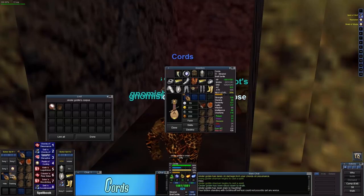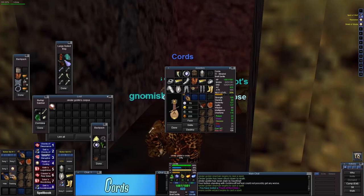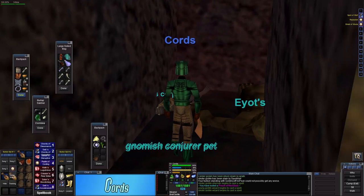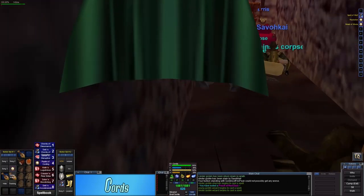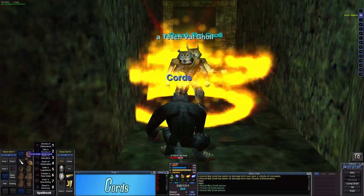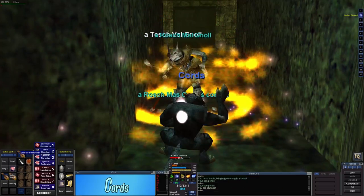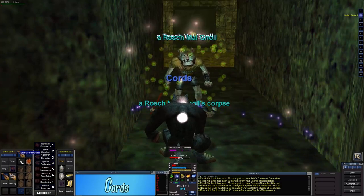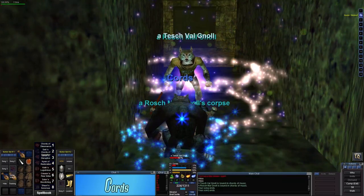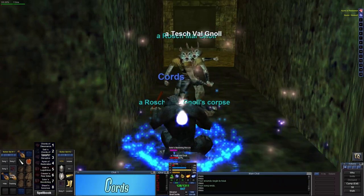From here you want to go over to Lavastorm or Solusek's Eye and find a goblin that drops a pouch of red dust. This can be off of the cinder goblins inside Solusek's Eye, or there are several goblins outside in Lavastorm. Then head over to Splitpaw where any of the mobs have a chance to drop the white hellbore. You could also go to the centaur camp and buy one since it is tradable — it also drops off the gnolls inside and outside of Splitpaw.